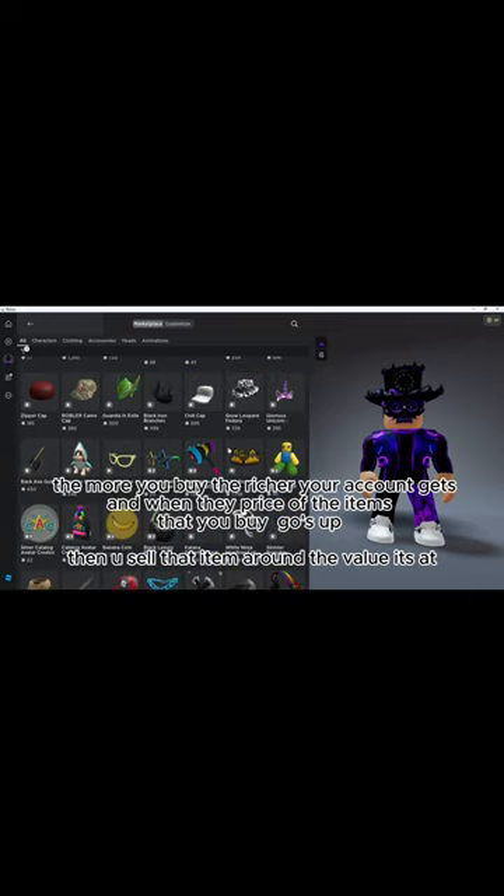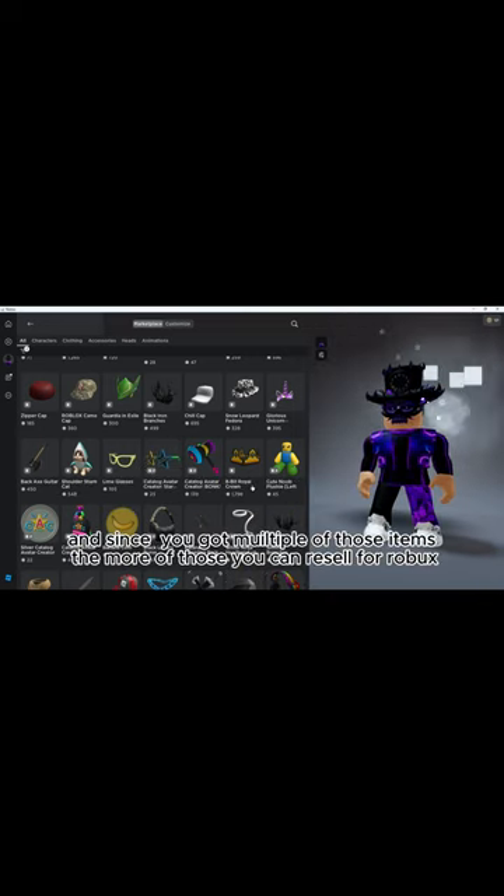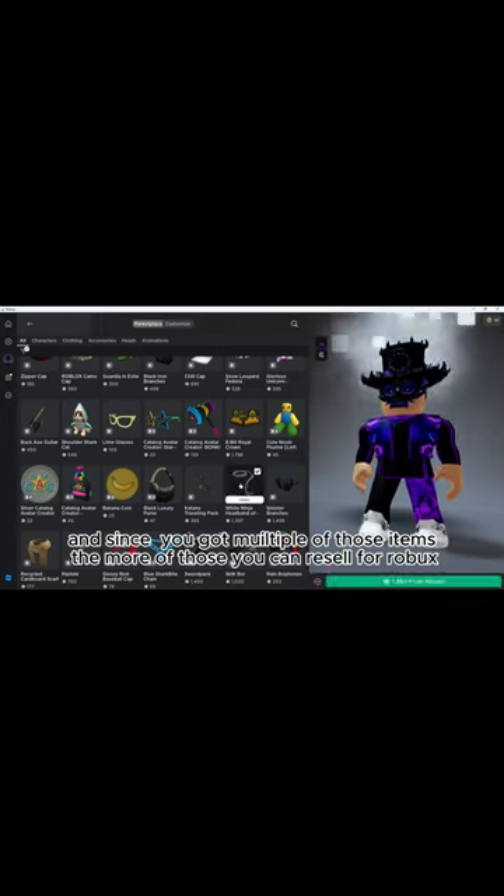And when the price of the items that you buy goes up, then you sell that item around the value it's at. And since you got multiple of those items, the more of those you can resell for Robux.